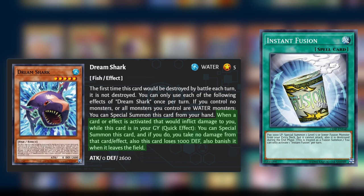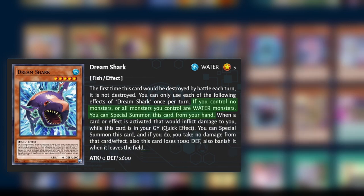I do not know of a way to consistently trigger this effect on your turn, but if you happen to know any, let me know in the comments below. Now this third effect is going to be the most useful: once per turn, if you control no monsters or all monsters you control are water monsters, you can special summon this card from your hand.